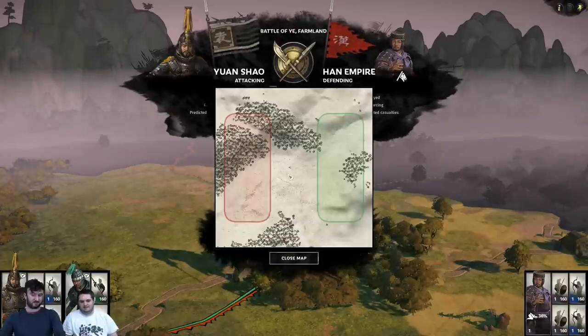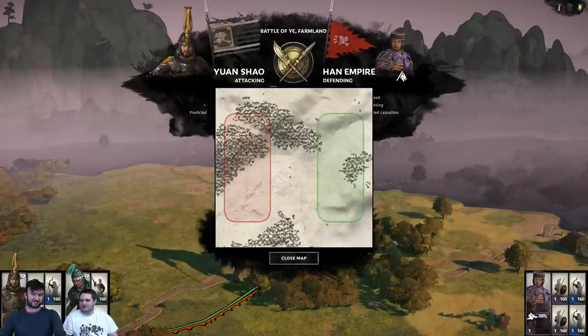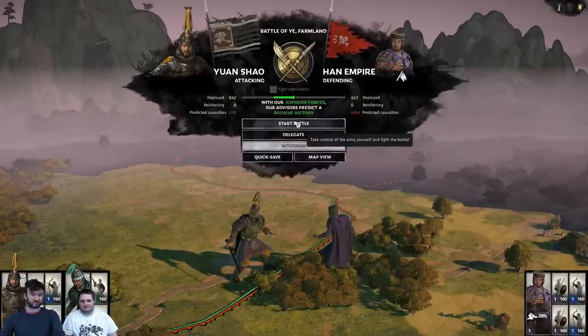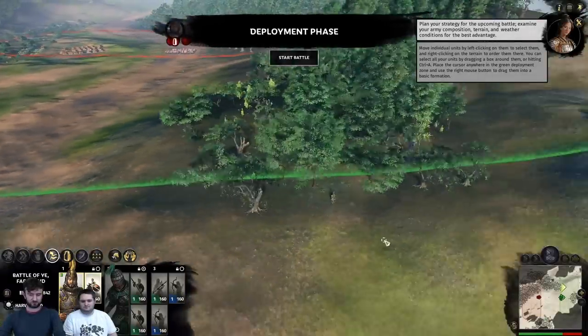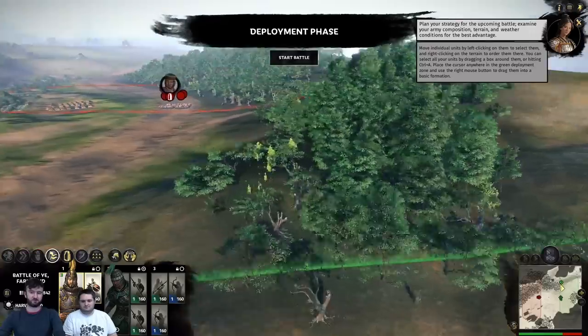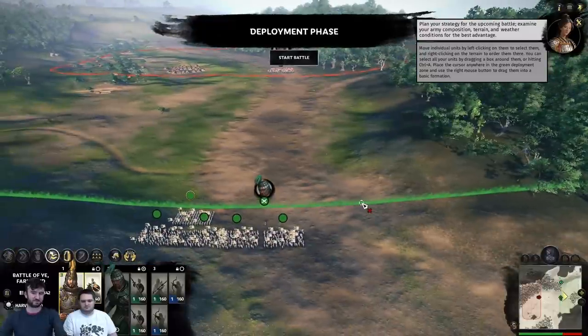At least you get an idea of the terrain that you're looking at, and being able to figure out if this is a good battle or a bad battle — do you really want to be fighting this? You can sort of make some decisions about what your odds are depending on the terrain. We'll go ahead and jump into this, sending the cavalry off to the side to move through the forest and flank around while the rest meets them in the middle.